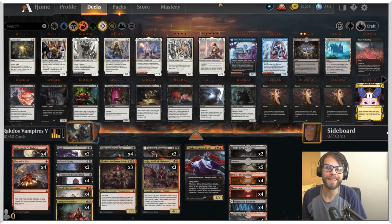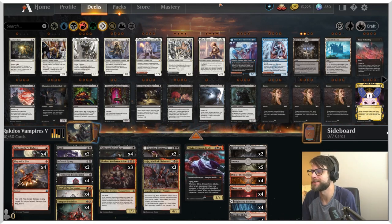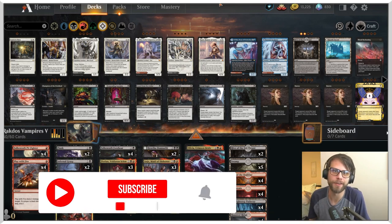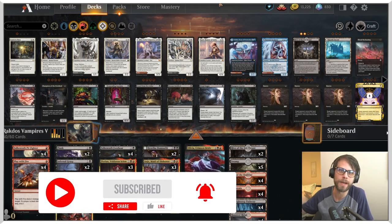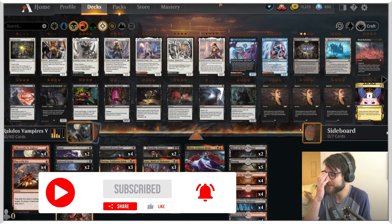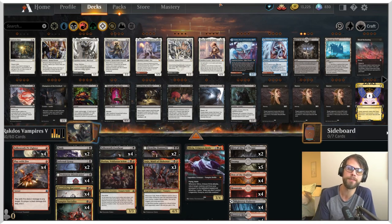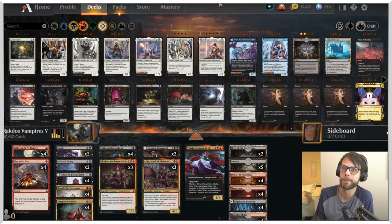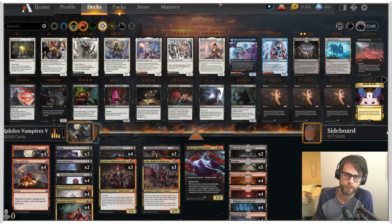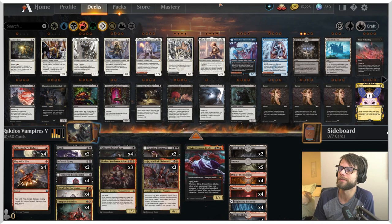What is going on everybody? It is time - we have got Innistrad Crimson Vow available on Arena. We had to jump in immediately with Rakdos Vampires; there could be no other choice. Before we do, if you are new here and haven't already, please subscribe to the channel. That's going to enter you to win a free Crimson Vow bundle on November 24th. You can also check out some of our other platforms - if you follow there, you have a better chance to win.